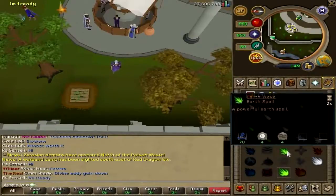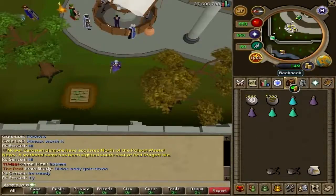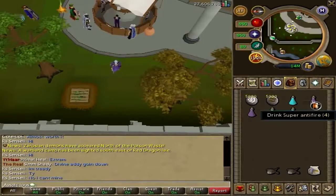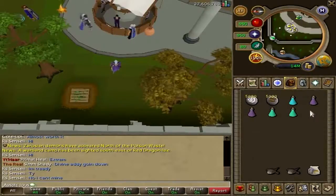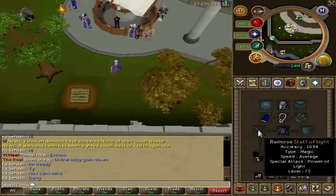We will be using the earth spells. I'd probably recommend at least 70 Magic for Earth Wave — I'm going to be using Earth Surge because I am 91 Magic, so I can dispatch them pretty easily. You're going to want your runes. I've gone with Extreme Magic potions, which can be replaced with a Super Magic. As far as a weapon goes, I've got a Staff of Light, but you can really replace that with anything.